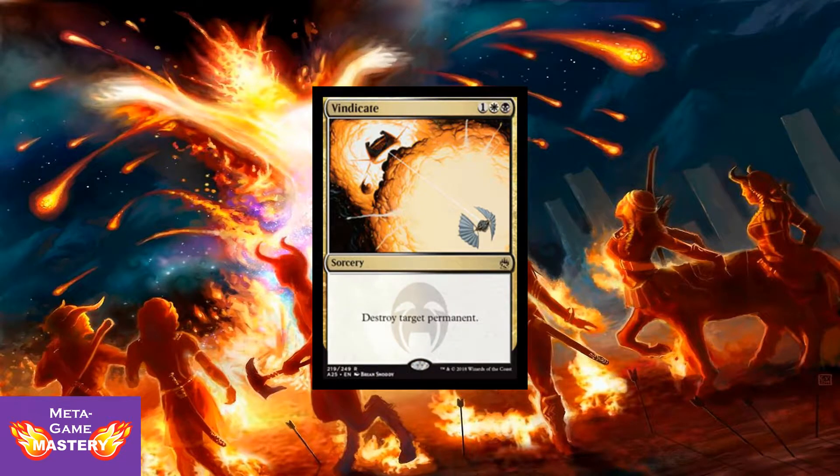Next up we have Vindicate. Three CMC, one colorless, white, black, sorcery. Destroy target permanent — no muss, no fuss. Anything that's bothering you, whether it be land, planeswalker, artifact, enchantment, or creature, just gone. Zero downside. With the classic art and look at that watermark in the middle — it's fantastic. It looks great.